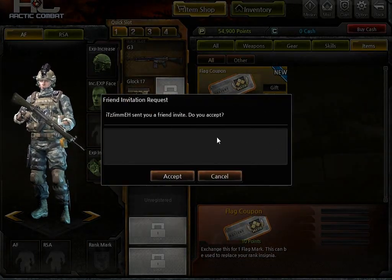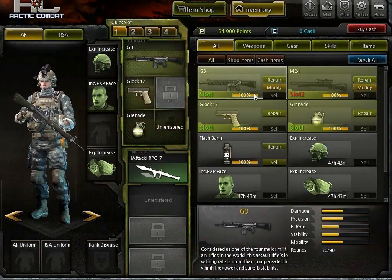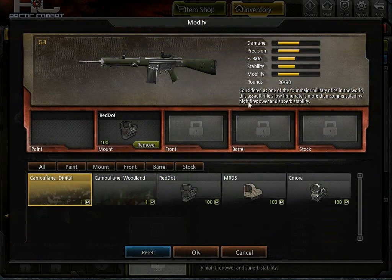So if you've got the cash you can deck yourself out. Somebody's got a friend request — why not, let's accept that, I want to be his friend, sure. You've got 54,000 points, zero cash, and then you go to your inventory where you can store all your items.